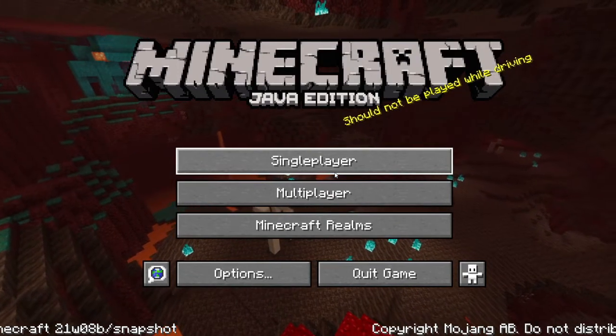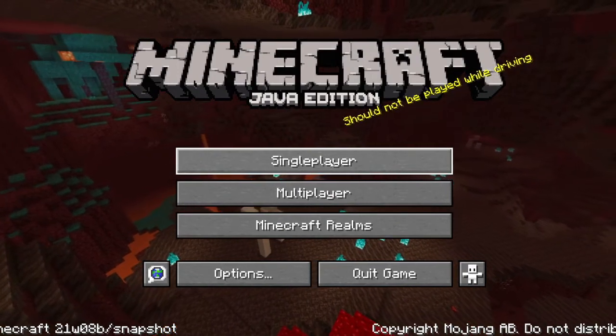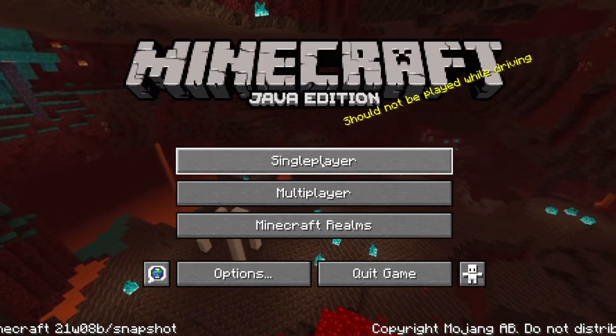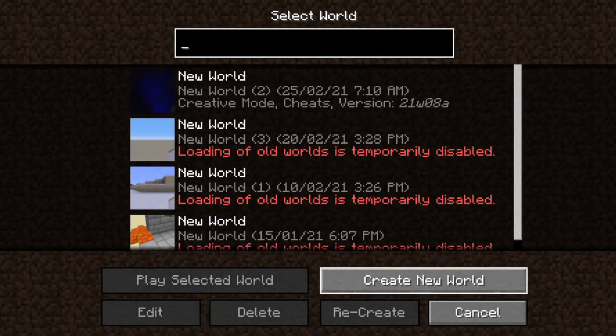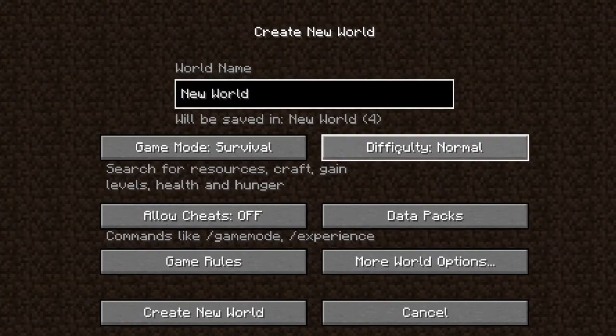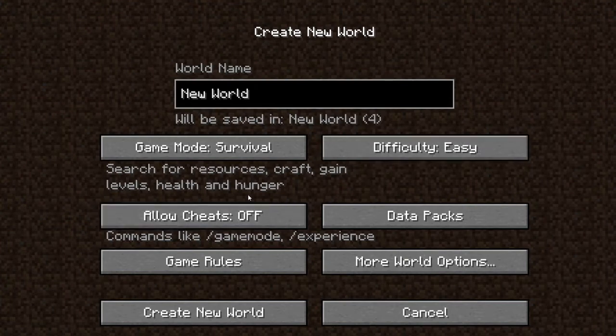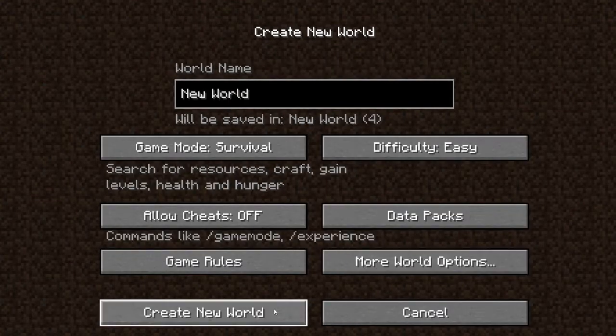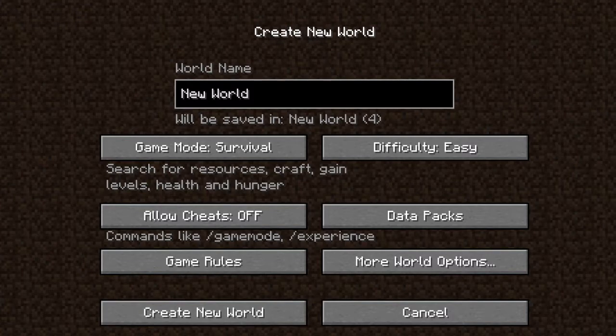Hello, my name is the Amazing Tristian, and today I will be starting a new series here on Minecraft Java Edition. I will be making a world on the snapshots. Now let's see, more world options and done. And this will be a new series on the channel. This is the Amazing Tristian.